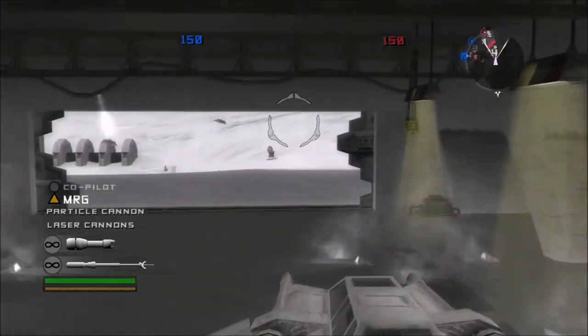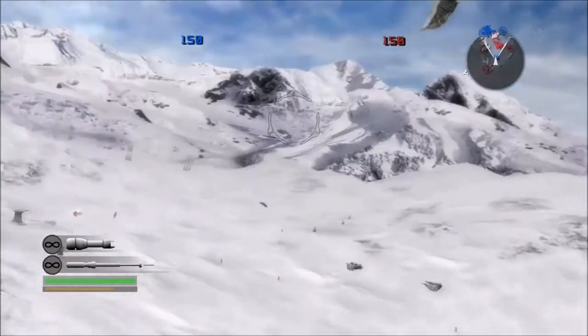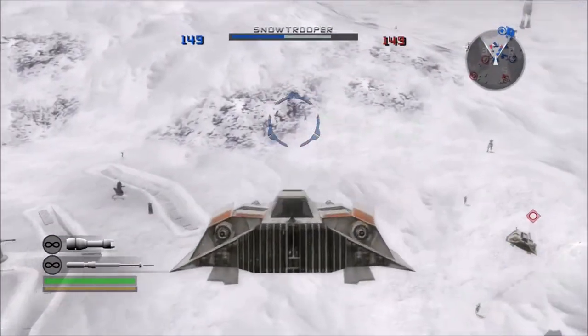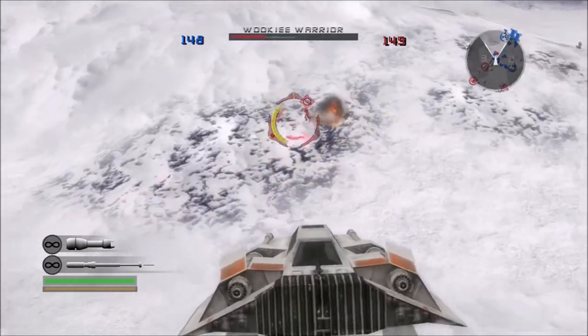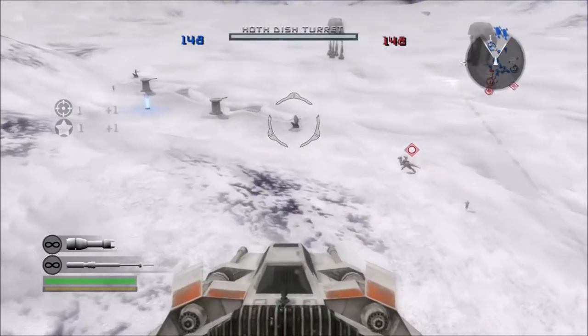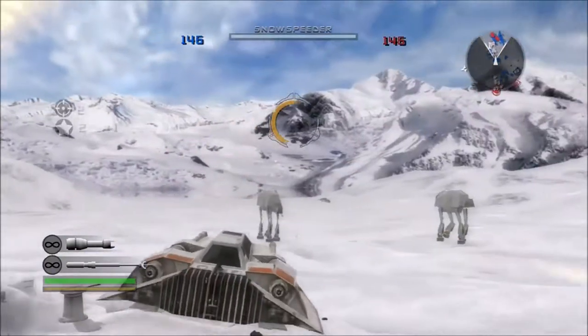And 15 years later, this might just be at the top of that list. So a while ago, I went back and played a few rounds on Hoth and I discovered this. You can actually rope and take down a walker as an Imperial, which is kind of mind-blowing. I've never seen or done this before.